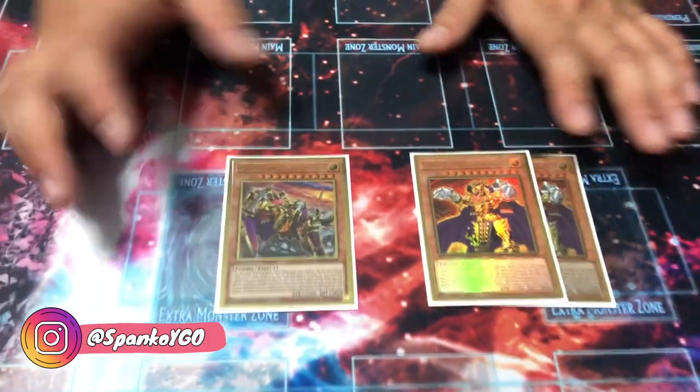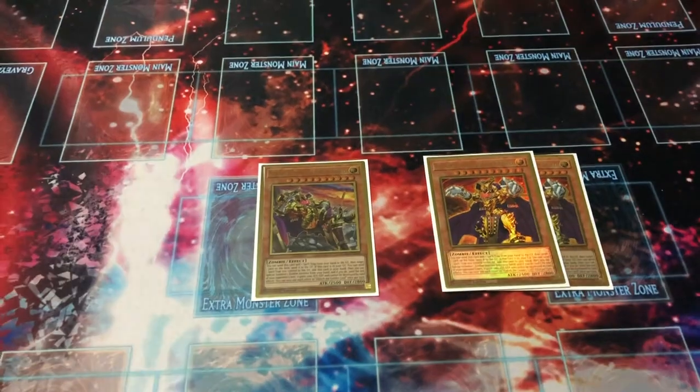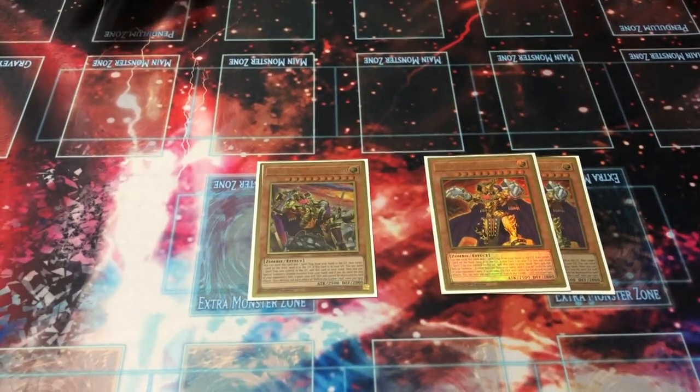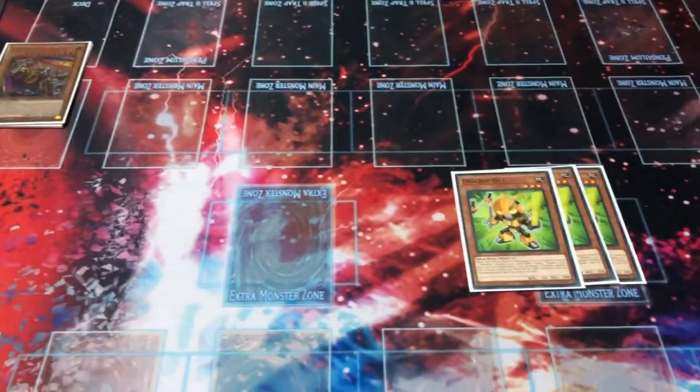You can choose to special summon a zombie from your hand and give it an additional 1000 attack, including itself - so it becomes a 3500 beater if you manage to add it back. The reason we're playing three is not only because this card is crucial, but you do need three copies. One of those copies is going bye-bye very fast.